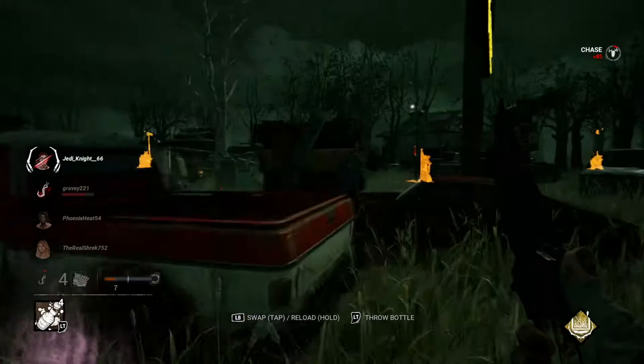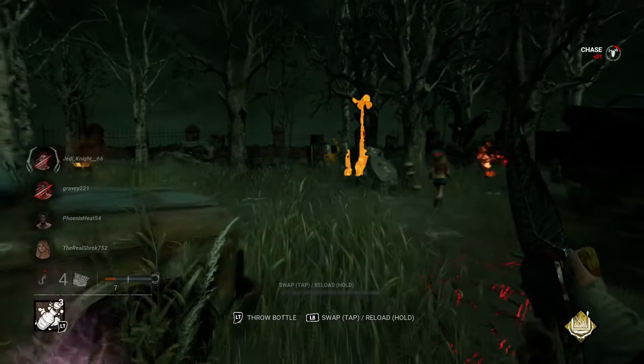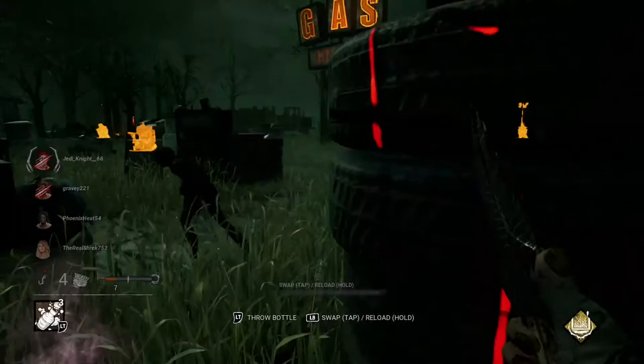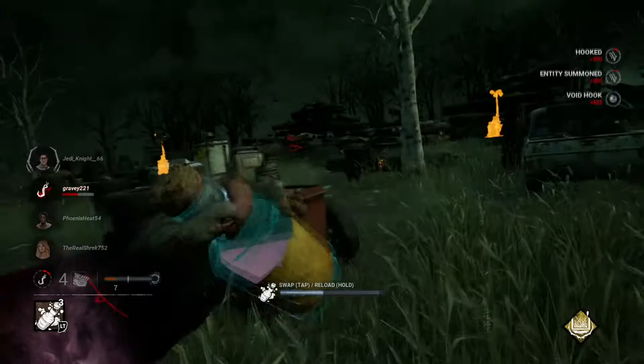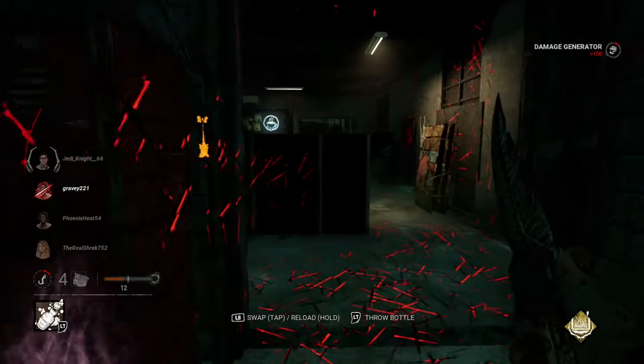Don't know where Dwight ran off, but he got hit and I see more survivors running around in the background. I see a potentially injured survivor — yep, it's the same Claudette from before. That's two hooks for Claudette and they've only gotten one generator done so far. Let's jump back and check this generator — yep, somebody's back in here making more progress.